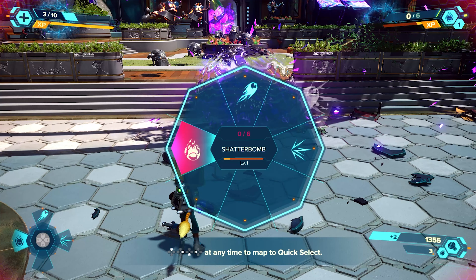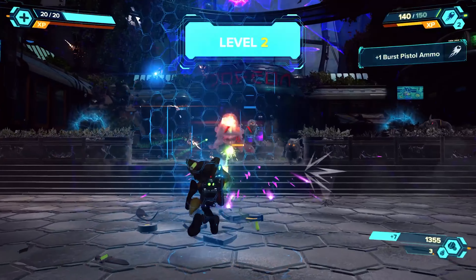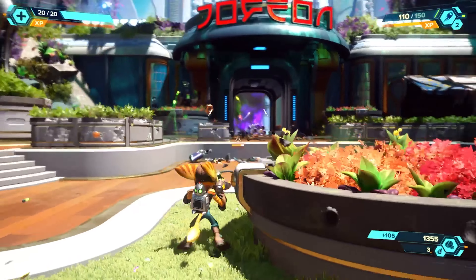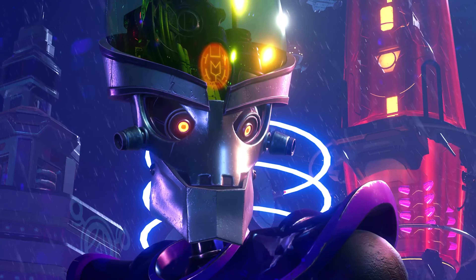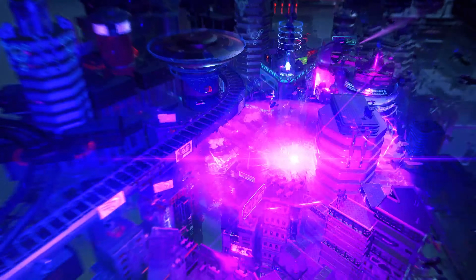Insomniac has also integrated the DualSense controller's haptic feedback and adaptive triggers. When shooting a gun you feel the feedback through the controller, and some guns let you go halfway or full-pull on the trigger to decide what type of shot you're doing.